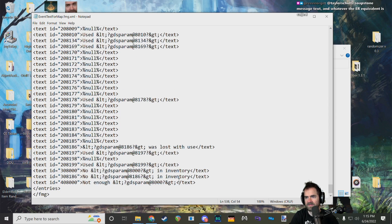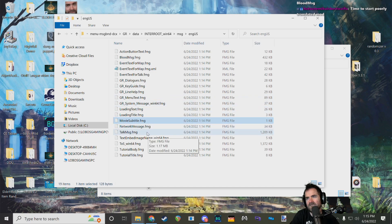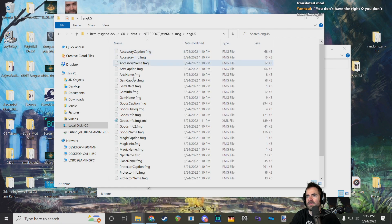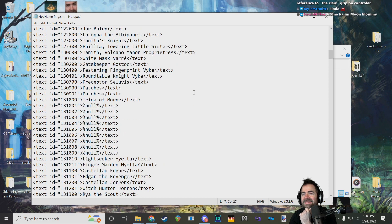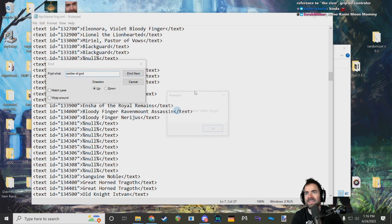NPC names contains all the names that pop up for NPCs — whether showing their position on the map or the boss health bar text. So if you've just downloaded Elden Ring and immediately wanted to know the name of every boss in the game, you could just open this file and take a peek.